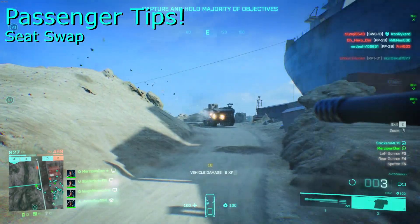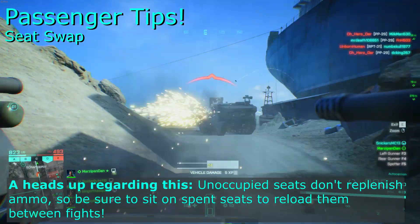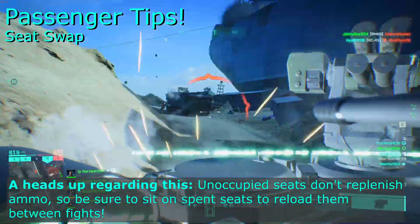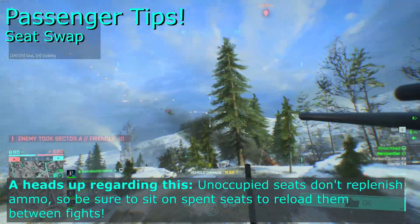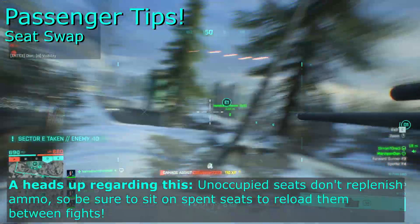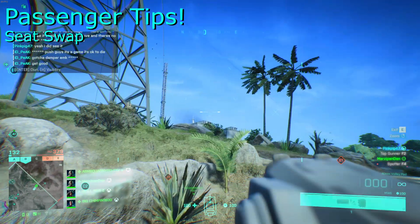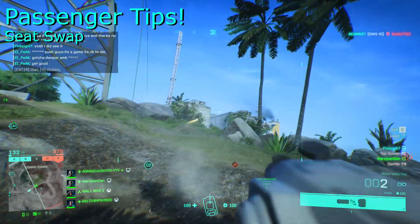Seat swap constantly. If the vehicle isn't full, then I would encourage you to seat swap in order to use the best available tool for your current situation. Your main battle tank might be fighting another tank while you're on the Heavy MG — swap to your third seat in order to use that unmanned rocket pod to help out. Has your friendly MAV just rolled into a building in order to capture the point inside? Swap to the commander seat and deploy a scan to figure out where enemies are camping, then swap to your mortar pod to flush them out. This can be so much fun and gives you plenty of variety.